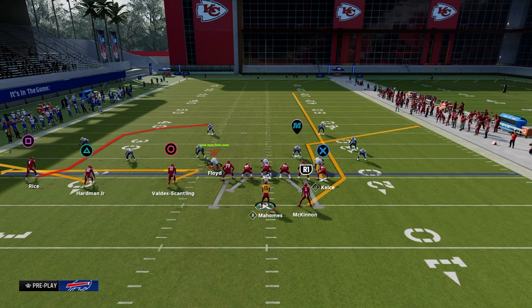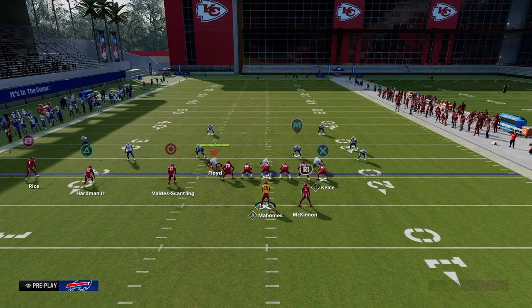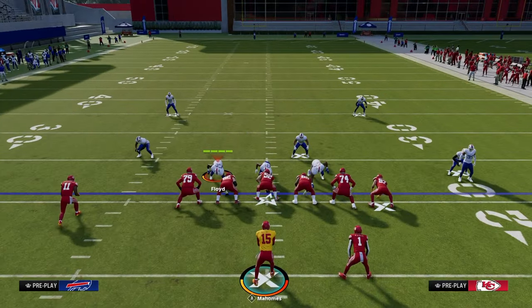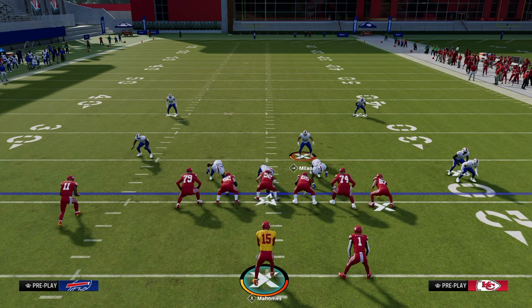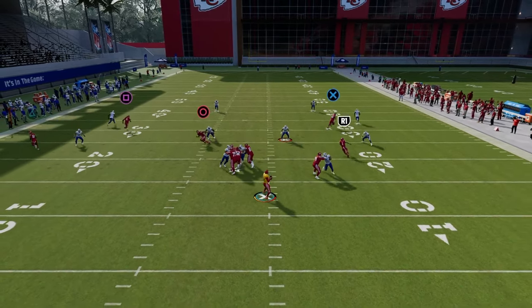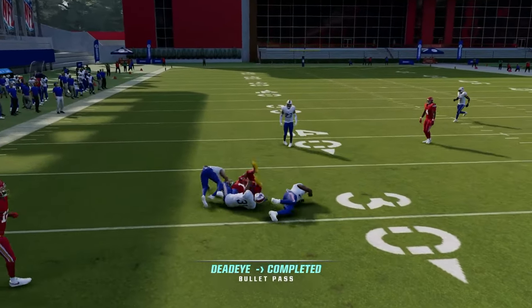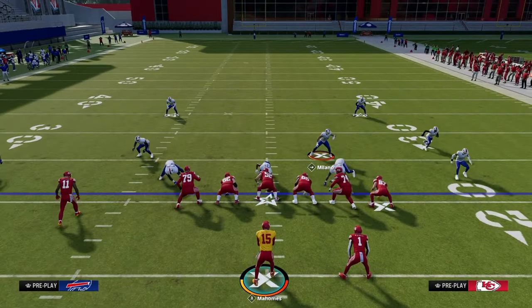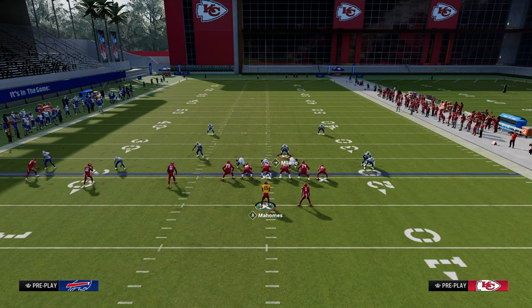The purpose of this play is what I'd categorize as a power play — something that consistently works against the majority of defenses. It only has a couple of very specific adjustments that can actually defend it. Looking at the left side, most of the time people are usering on the running back side. The flat will get pulled out and you can throw the zig in between the hook curl defender and the hard flat defender on that left side — that's the first main read.